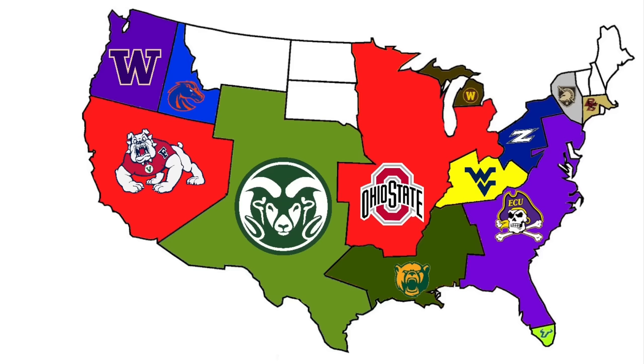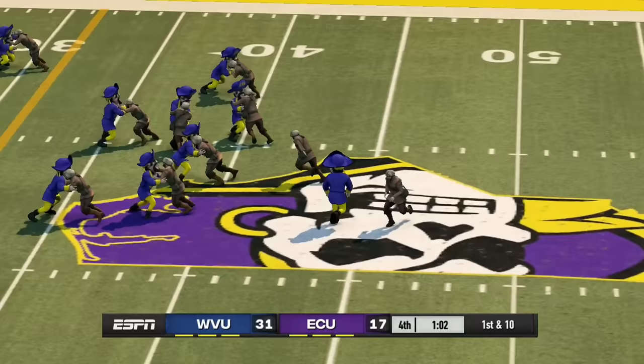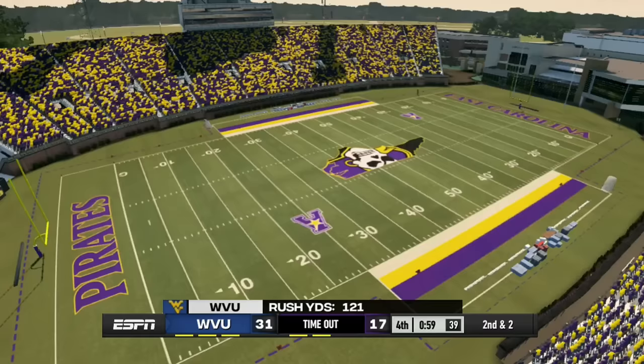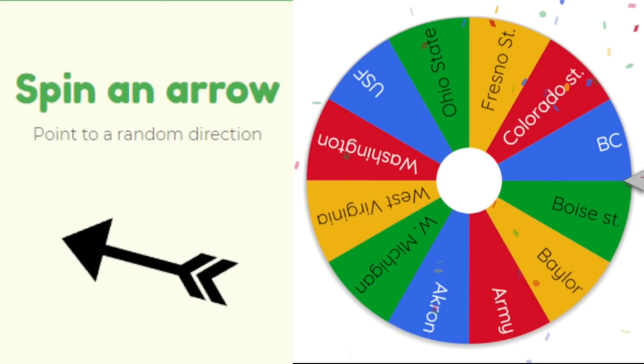West Virginia heads south to face East Carolina. ECU had a good run, but this is where it ends — West Virginia beats them 31 to 17 and their run continues. Only 12 teams remain.